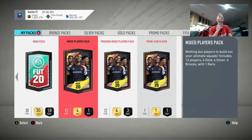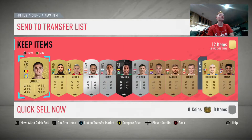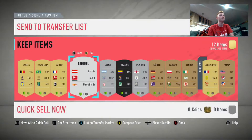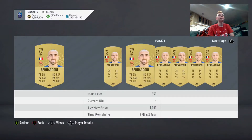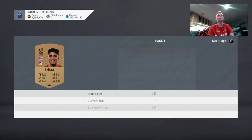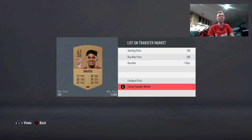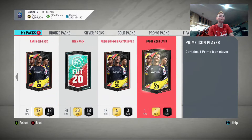We'll do these mixed players packs next. Come on, give us something good — at least give us some silvers from these packs because these are terrible. Again, no rare golds. Was that a Prime or a Premium? Premium there, so we only get three golds. We get a Union Berlin player here, those are usually expensive — yep, he's 7k. Second English League. We'll check the prices of these guys. List him up 600, see if he sells. We're probably underlisting a lot of these guys, but I want to keep my transfer list a little empty so I can clear them if they sell. That was a pretty decent pack for a mixed players pack.